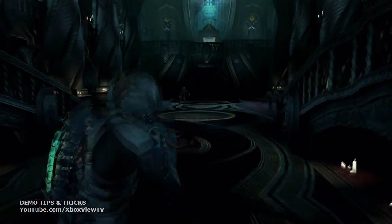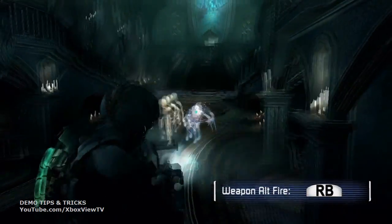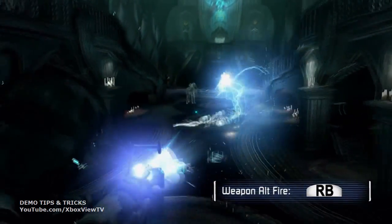This is a new enemy called the pack. I'll stasis one of them with the Y button, and then use the javelin's alt fire by pressing the right bumper, frying a bunch of the pack at once.